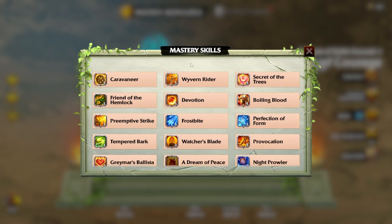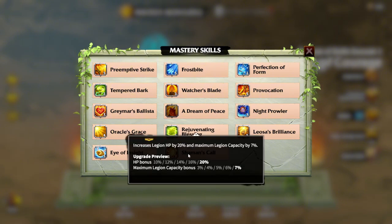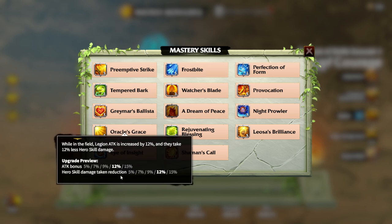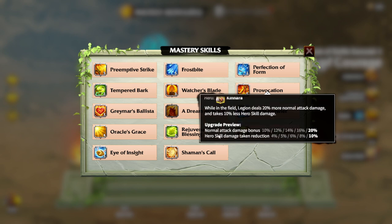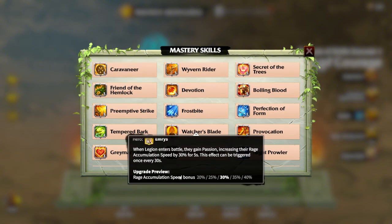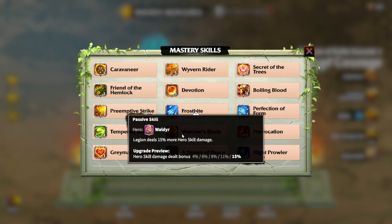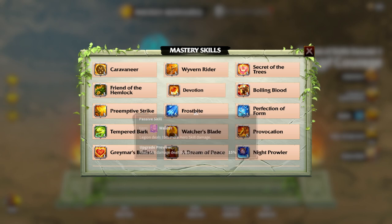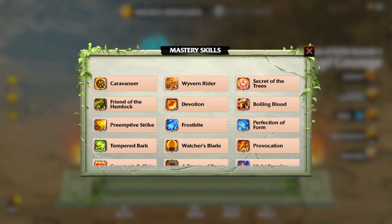Here you can see a couple of interesting skills you can add to your existing heroes. Rejuvenating Blessing at level 5 is quite good. Oracle's Grace is quite good — very important attack buff and hero skill damage taken reduction buff. Provocation is quite good: normal attack damage bonus 20%, hero skill damage taken 10%. Watcher's Blade is quite good for rage accumulation speed, since there are a lot of heroes dependent on their rage skill. Also, Frostbite from epic hero Walder gives 15% hero skill damage dealt, which is quite good. Devotion gives Legion HP bonus 10% and physical attack 10%, which is also quite good.